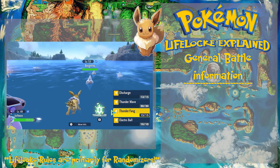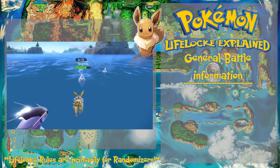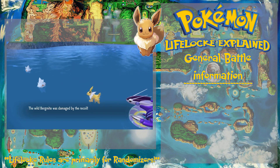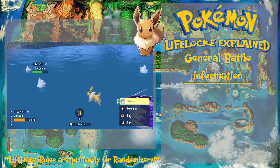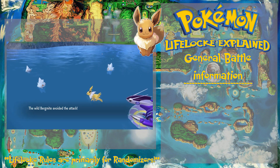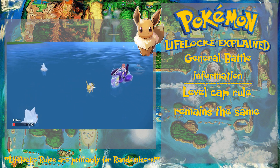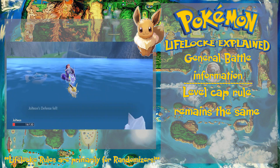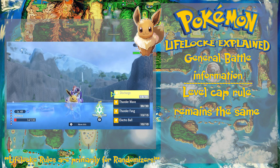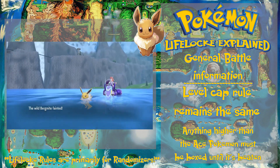Next up is the level cap. In a normal Nuzlocke, you're locked to certain levels depending on the next gym leader — or in some cases, the rival's ace. This rule will remain the same, meaning I cannot exceed the level of the gym leader's ace. If a Pokémon exceeds that level, I cannot use it until I beat that gym. I may also consider the rival's ace as the cap — we'll see how it goes.